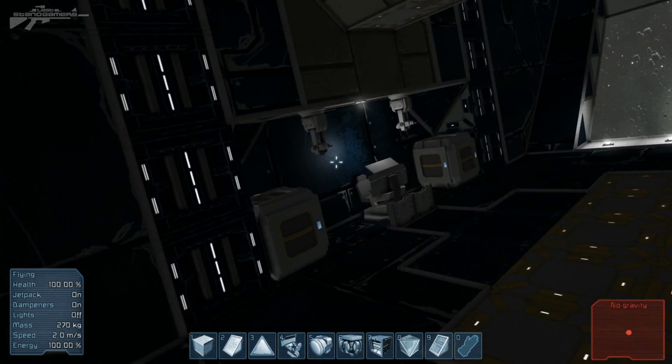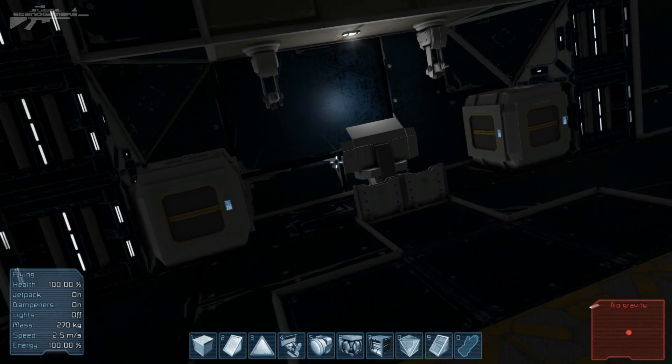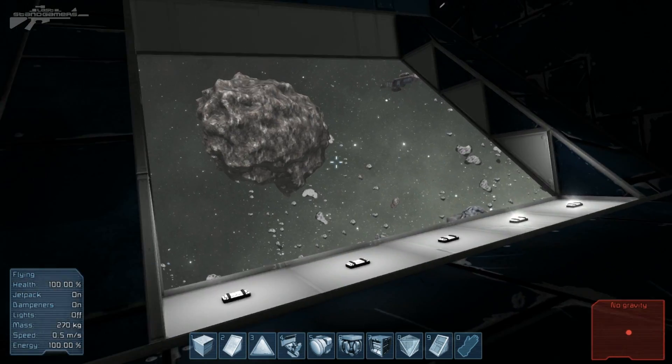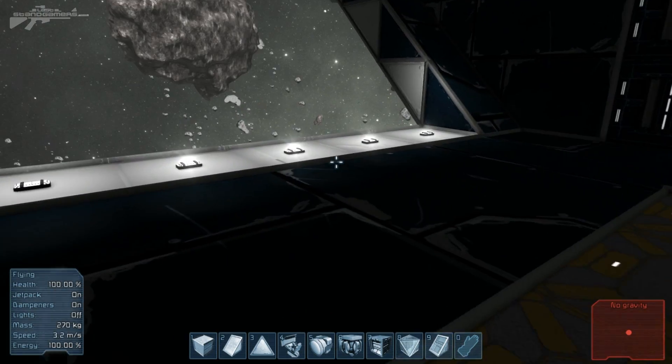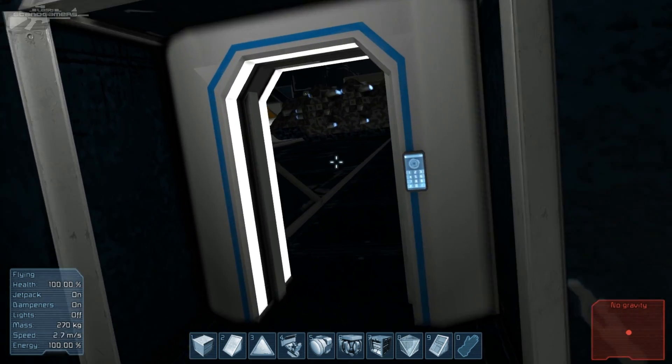We've got the cargo bay in the front — this is where troops will be waiting. If they die, they'll come out of a respawn generator here, wait on here, and then begin. The ship will come in and ferry them back to their assault target, which might be a ship, a station, or whatever we need to engage.